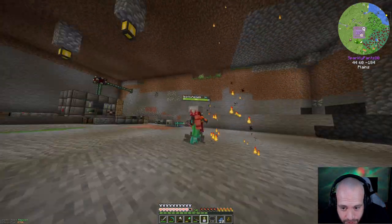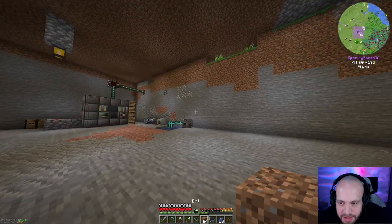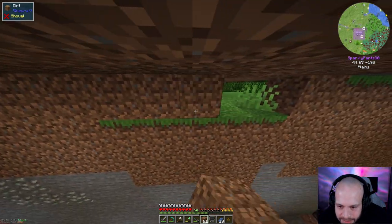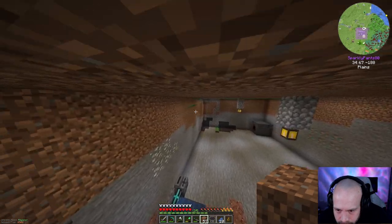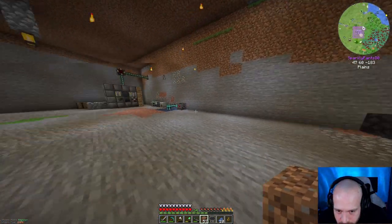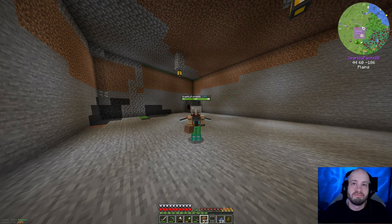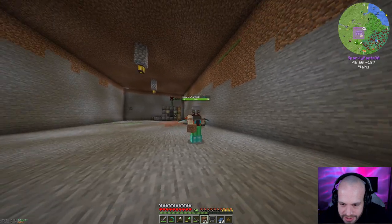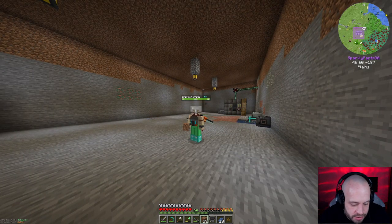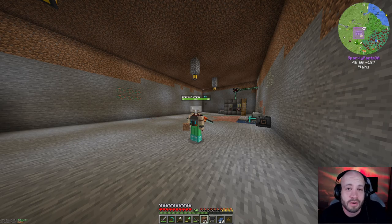Oh, that gap actually goes outside — that's why mobs have been getting in! While I'm up here with my newfound flight, I'm going to fix this issue before ending the episode. Plugging the gaps. Okay, I think we're done. That's it for episode 8 — today we got the Mekanism armored jetpack, which is kind of OP for early game but I'm totally cool with that, plus the electrolytic separator providing a supply of hydrogen and oxygen. Thanks for watching, see you next time!